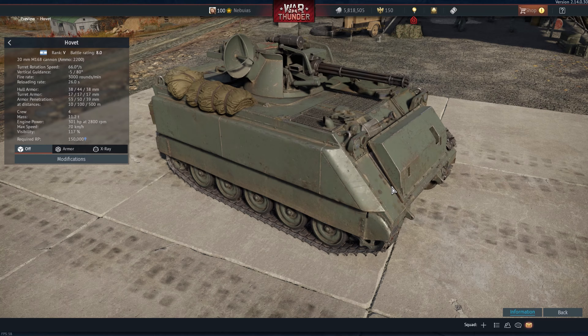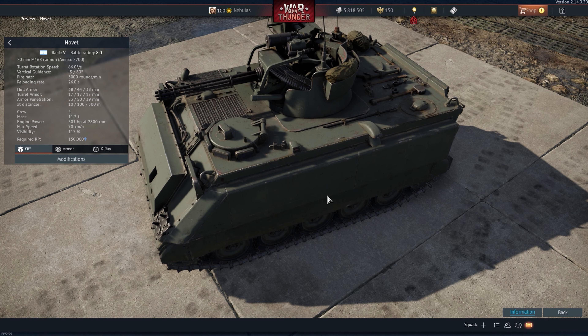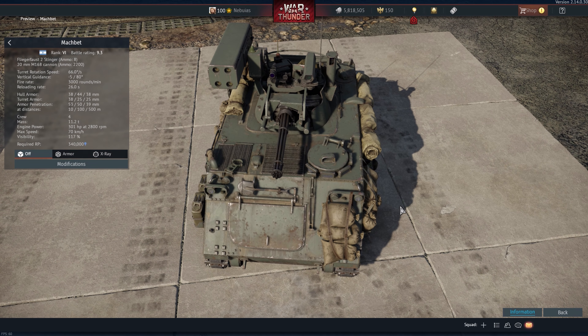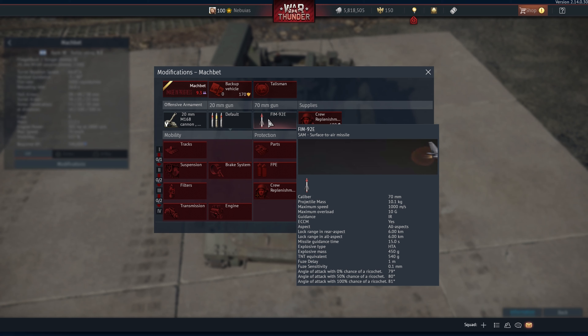Closing it out with a little AAA. We got the HVMS — the M163 Vulcan, pretty standard. And we got the Machbet, which is a spicier version with Stinger missiles. This one looks like it's going to be pretty interesting.